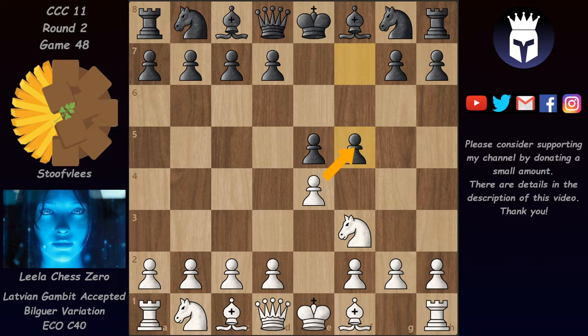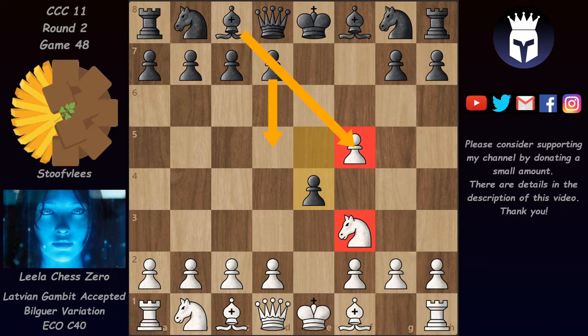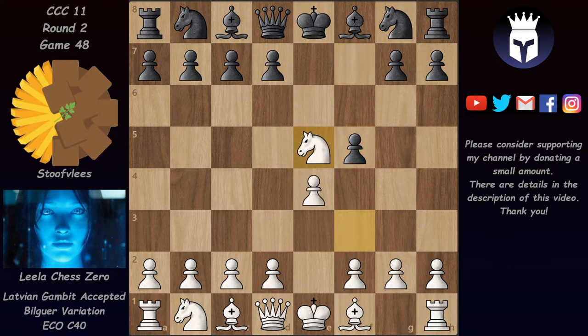White can take both of these pawns on e5 and f5. Taking on f5 is the worst of the two captures because black can play e4 and chase this knight away. This is pretty much what black wants to achieve in this opening — eventually play d5 and probably take back the pawn on f5. It's much better for white to take on e5 because this comes with a serious threat of Qh5 check, winning even more material.